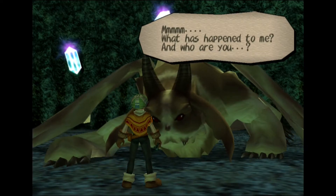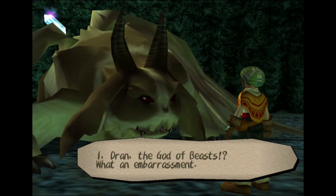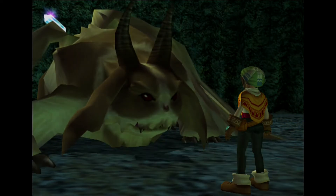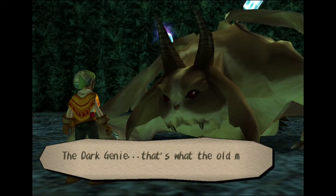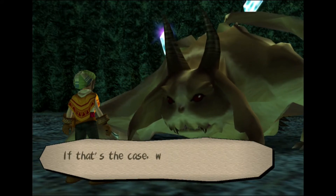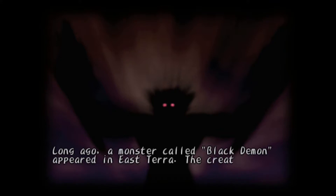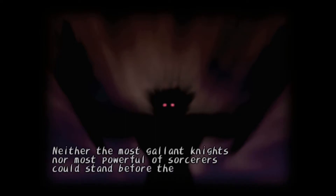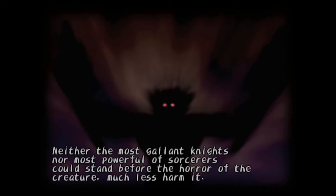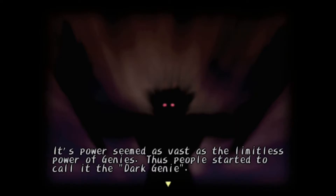'What has happened to me? And who are you? You say I was being manipulated? I, Dran, the God of Beasts — what an embarrassment. Hey kid, sorry about that. So that's what's been happening on Earth — the Dark Genie. Long ago, a monster called Black Demon appeared in East Terra. The creature caused massacre after massacre and almost brought the world to an end. Neither the most gallant knights nor the most powerful sorcerers could stand before it. Its power seemed as vast as the limitless power of genies — thus people started to call it the Dark Genie.'